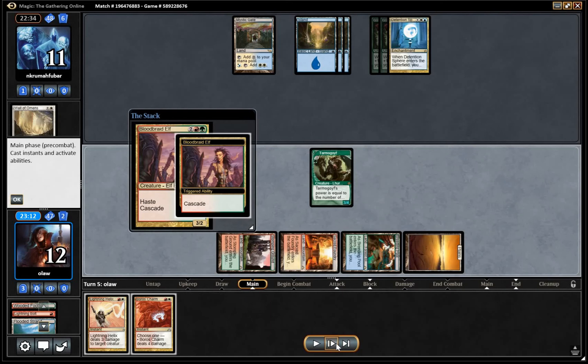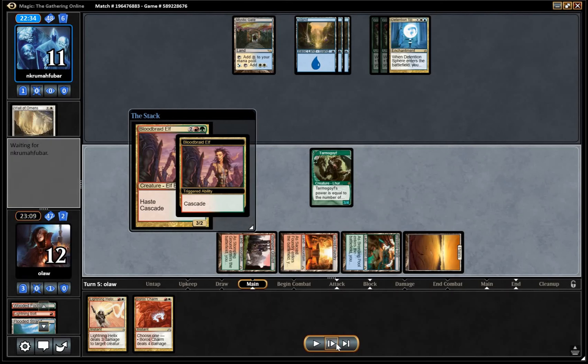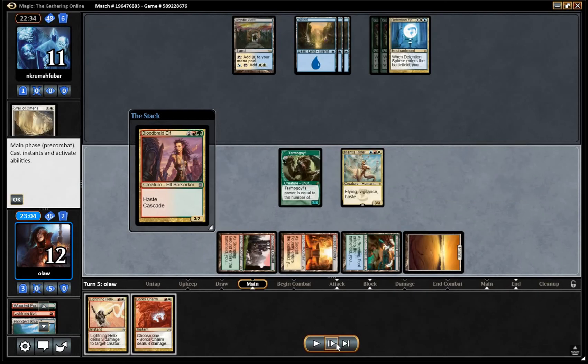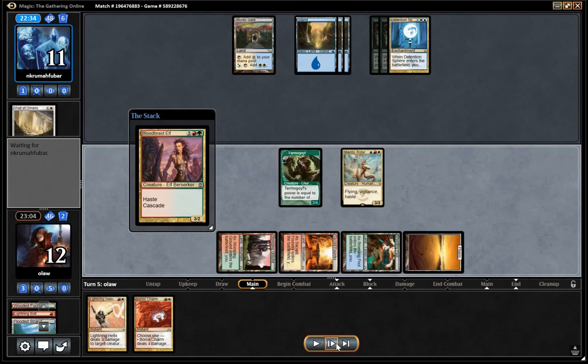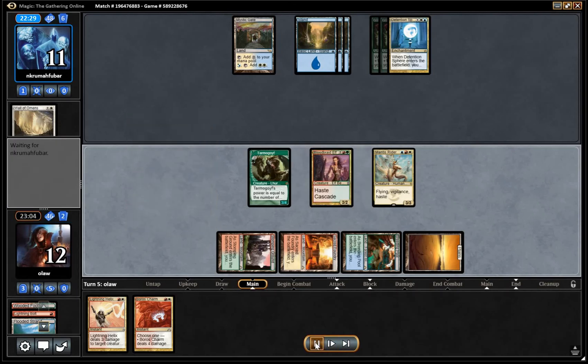I'm going to cast Bloodbraid here. I could have kept my Burn up instead, but this kind of works better against Counter Magic I feel. We get into the dream play of cascading into a Mantis Rider, which is very nice indeed. And we're going to be able to attack for nine here.